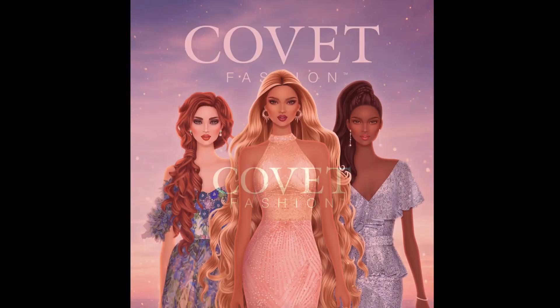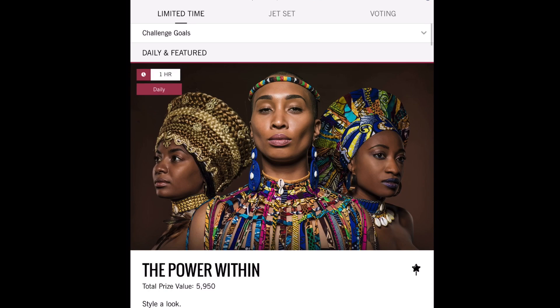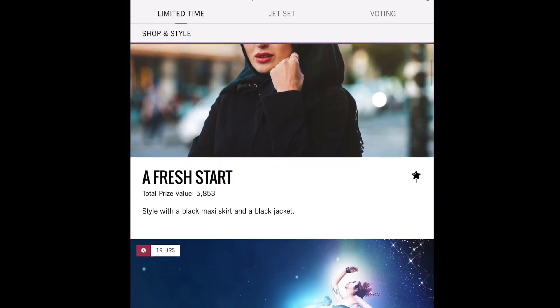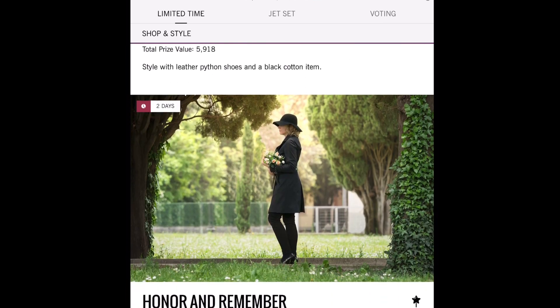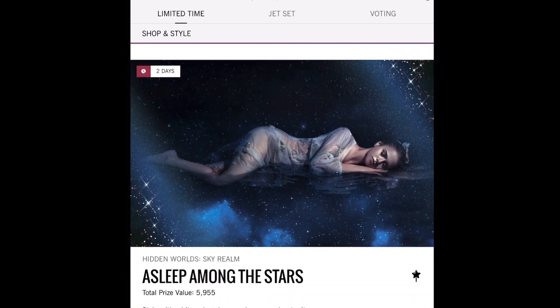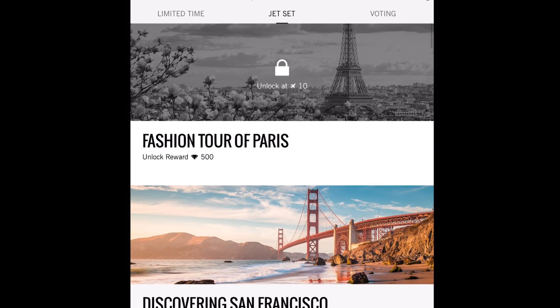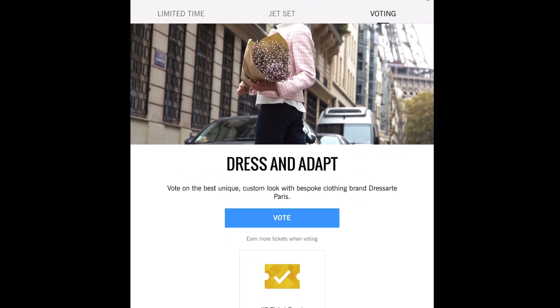The next game we are going to play is called Covet Fashion — it needs no introduction, every fashionista knows this game. They have a lot of different things you can do, but the biggest feature is the daily challenges. We're going to look through some of these daily challenges and pick one to style. They have so many different types and an array of challenges to develop your fashion skills. There's also a Jet Set tab showing different areas throughout the world you can play in.